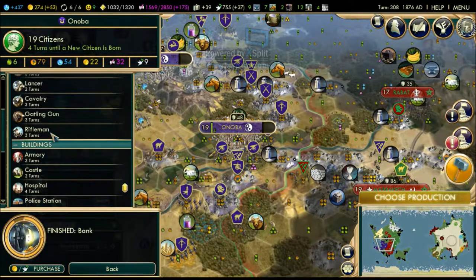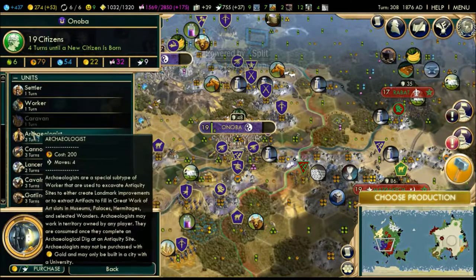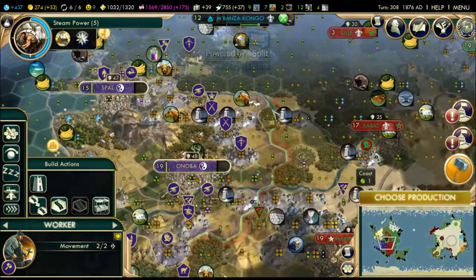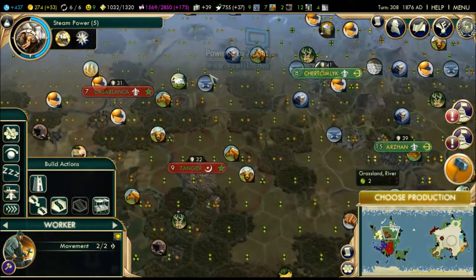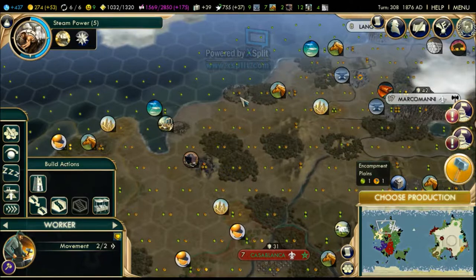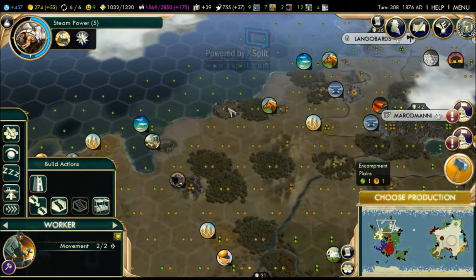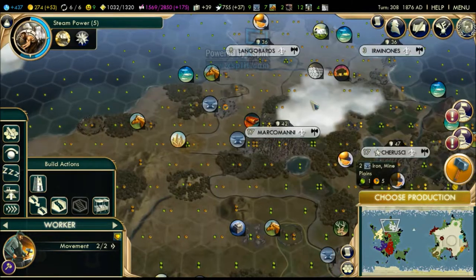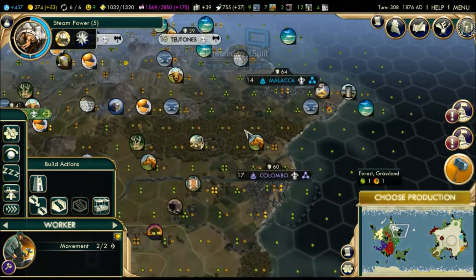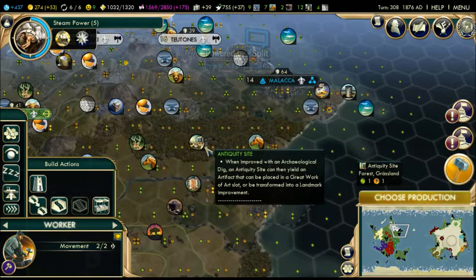Is someone else building an archaeologist? Are there any more archaeology sites we want to exploit? There's one here but it has a barbarian camp nearby - I'm pretty sure I destroyed it but it looks like it came back to life. There has to be an archaeology site around here somewhere. Alright, let's probably go exploit this one.